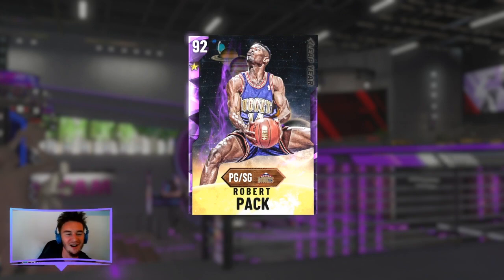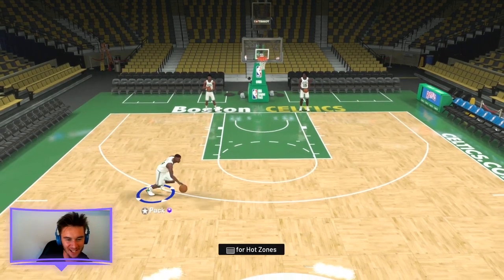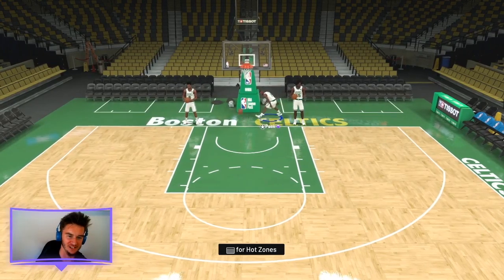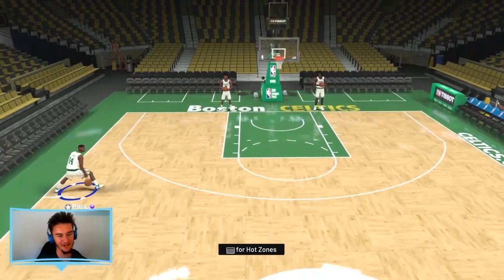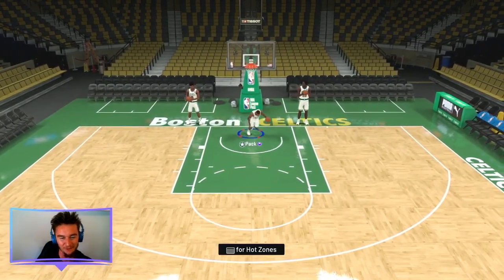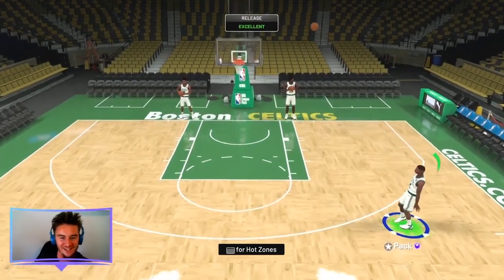I'm going to show you guys him in shoot-around — show you what his jump shot's like, show you how fast he is. Look how fast he is off the back. It's just so many flashy dribble moves for a dude who's six foot two. Robert Pack brings back so many memories. The step-backs you can do, the things you could do with that old card especially with a mix of animations.